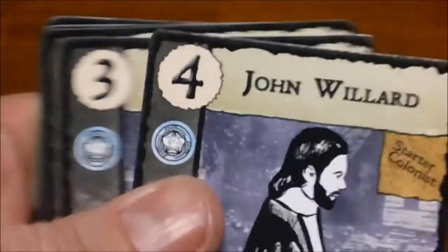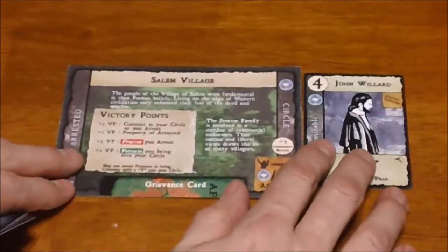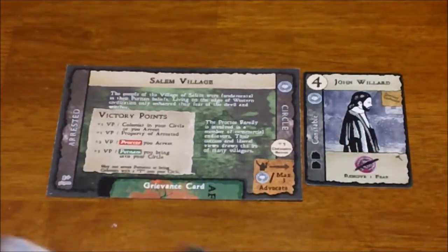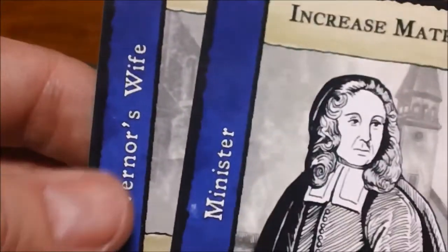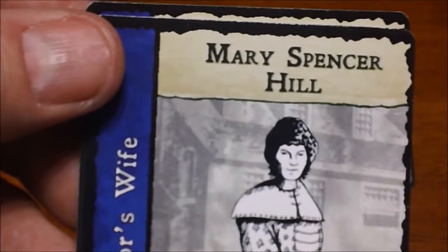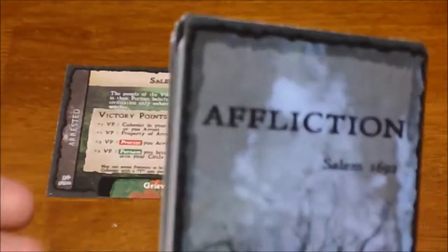At the beginning of the game, each player gets one of these boards set in front of them. Then each player starts with one of these starting colonists — they say 'starter colonists' right on them and they all have different abilities on the bottom. You pick which one you want and they go as the first member of your circle. Unchosen ones get shuffled back into the main colonist deck. There are two special colonist cards — Increase Mather the minister, and the governor's wife Mary Spencer Hill — which get randomly shuffled into the bottom six cards of the colonist deck.